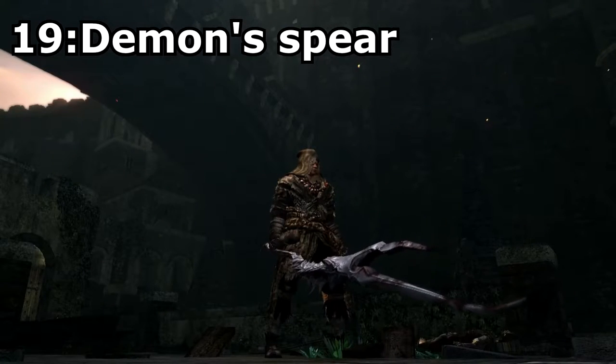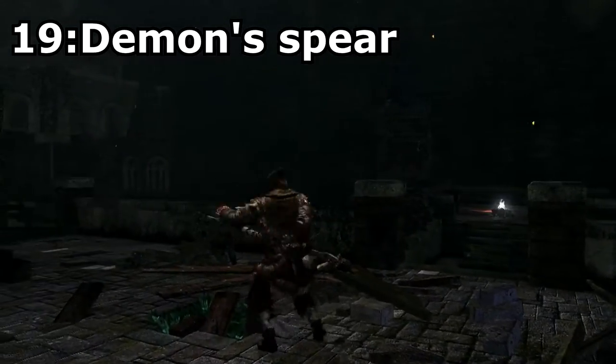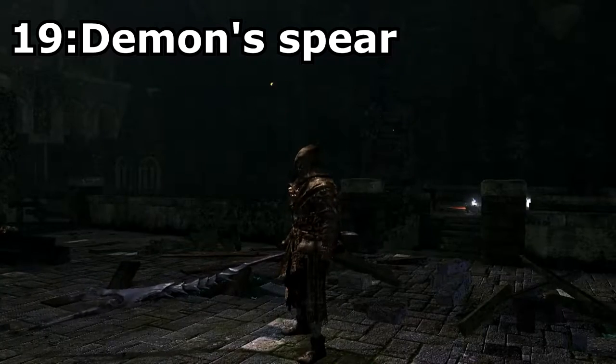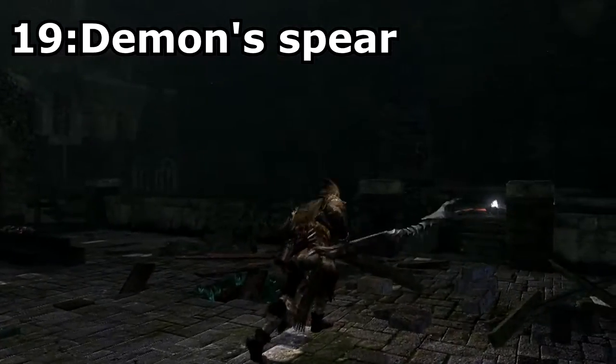Demon's Spear. A rare drop from the Batwing Demons, or sold by Shiva of the East for 15,000 souls. This weapon is the longest spear in the game, making it a very effective weapon. The moveset for the spear also combos well with its length, making it a great long-range melee weapon. Not to mention the spear looks awesome and deals lightning damage as well.